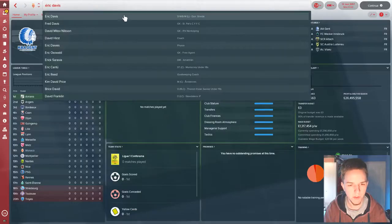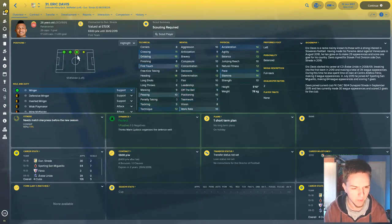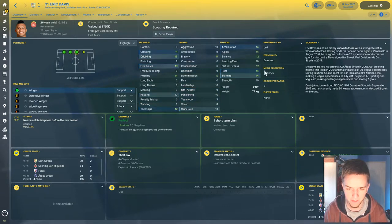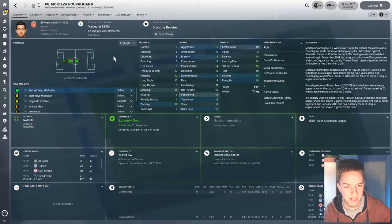We're going to look through each player in the game to see if they're in there and if they're any good. Eric Davis from Panama plays for Streda in Slovakia — he looks like a left wingback or left midfielder. Dribbling's good at 15, a bit of pace, 26 years old, 29 caps for Panama. He's okay but we're not going to pick him. Morteza Poraliganji, the Iranian, is a defensive midfielder with some decent attributes — 14 marking, 14 tackling, very aggressive. Determination of 14, 15 work rate. So he's going to get a red card in the World Cup, but physicals are okay.